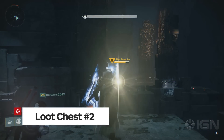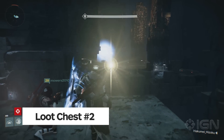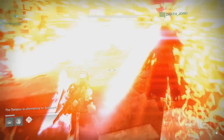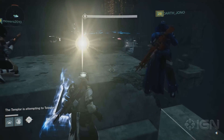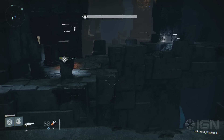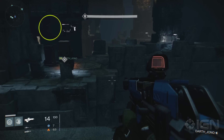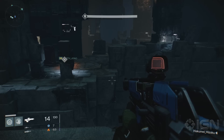Chest number two. Now this only seems to be a placeholder, but we'll show you where it is anyway. It should only contain Spirit Bloom, but we wanted to make sure to let you know where it could be found. After you defeat the Templar, a cave should appear in the wall right about here. Check it out and let us know in the comments below if you were able to find it.